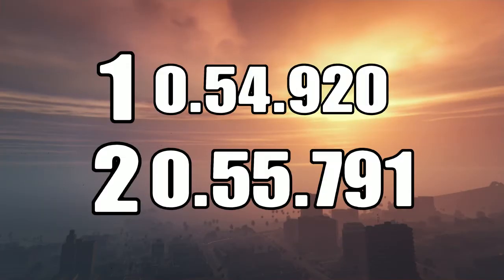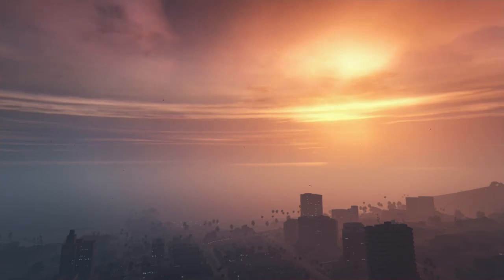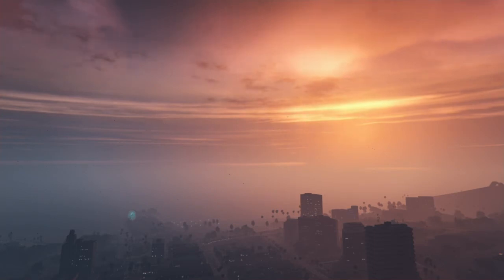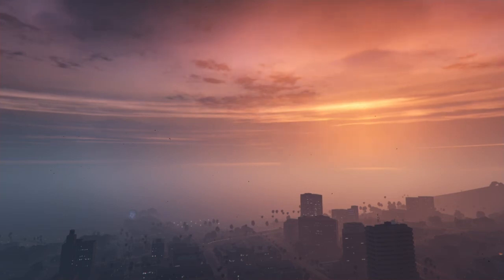Let's pop up the scoreboard. Here are the times — the Thrax did a 54.92 and the Entity XXR did a 55.791. I would admit both of them would do better on a more top-speed-focused track, because I feel my track favors cornering cars. Most of the cars at the top of the leaderboard are good at cornering. There are sections where if you can carry your speed through a curvy right and then a curvy left, cornering ability makes a huge difference. The Entity XXR is not one you'd buy if you want to race competitively.